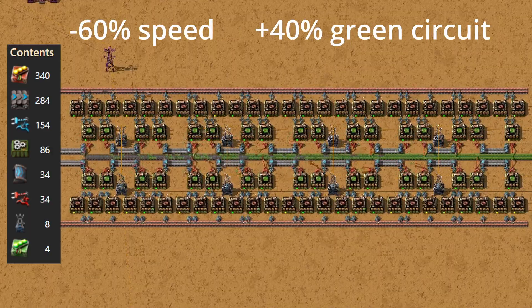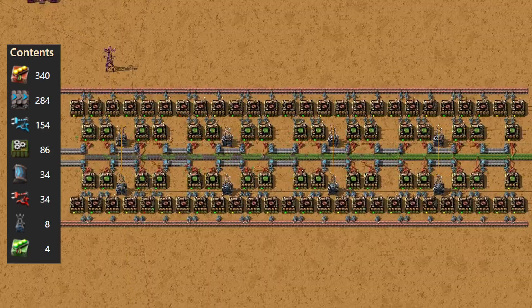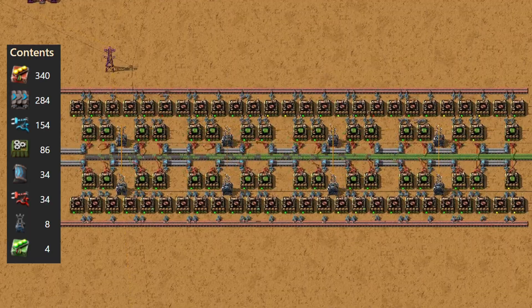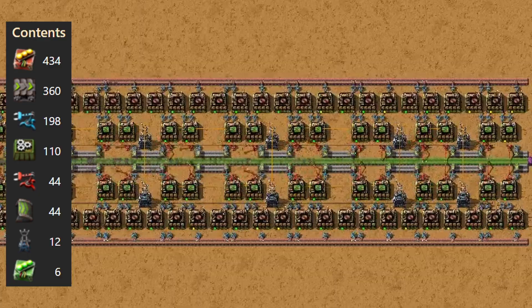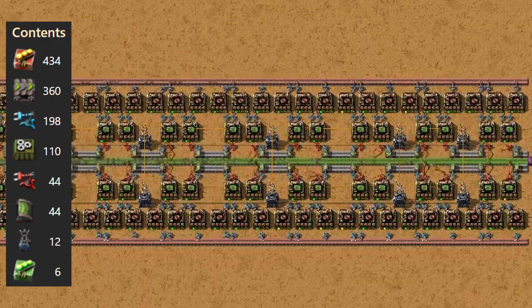Productivity modules also make machines about 60% slower, meaning throughput drops significantly unless you compensate by building more machines and using more space. Another detail is that copper wire production tends to overshoot — with the extra productivity bonus, wire assemblers generate far more copper wire than the green circuit assemblers actually need. To deal with this, you can separate copper wire production into its own section, storing the extra wire or diverting it to other builds. With this setup, you're producing 40% more green circuits without consuming extra copper or iron — a huge gain for resource efficiency. But you need to be ready for sky-high power demand, heavy pollution clouds, and a slower pace. The main point is clear: if you're rich in power, not worried about pollution, and want to squeeze every last drop of value from your resources, this is the blueprint for you.